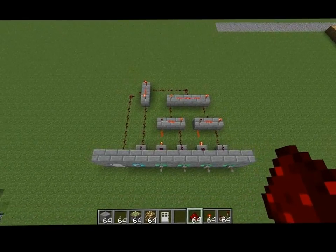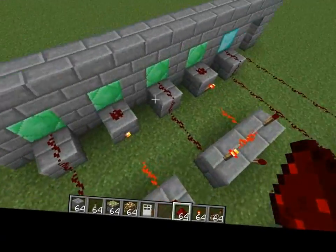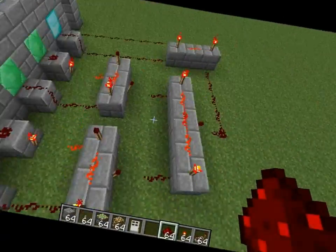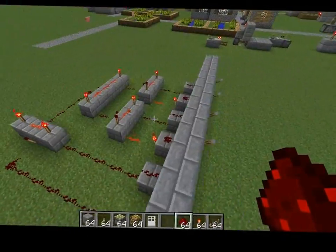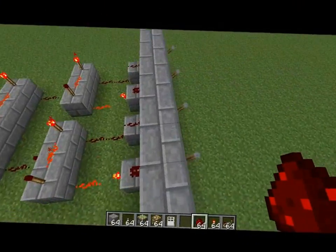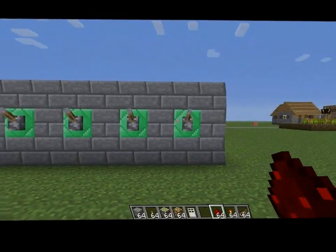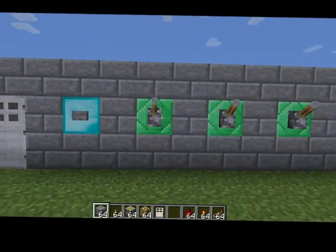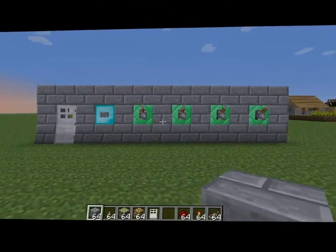Hey everyone, are you a noob at redstone? Do you find that when you build AND gates they're big and bulky and take up lots of redstone? Do you also find that you have to suffer aesthetically displeasing one-block gaps between all the levers when you're building combination locks?